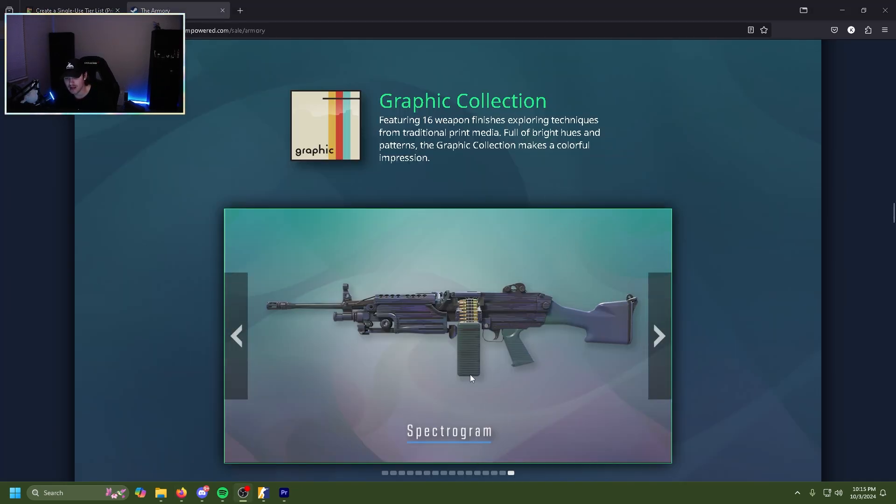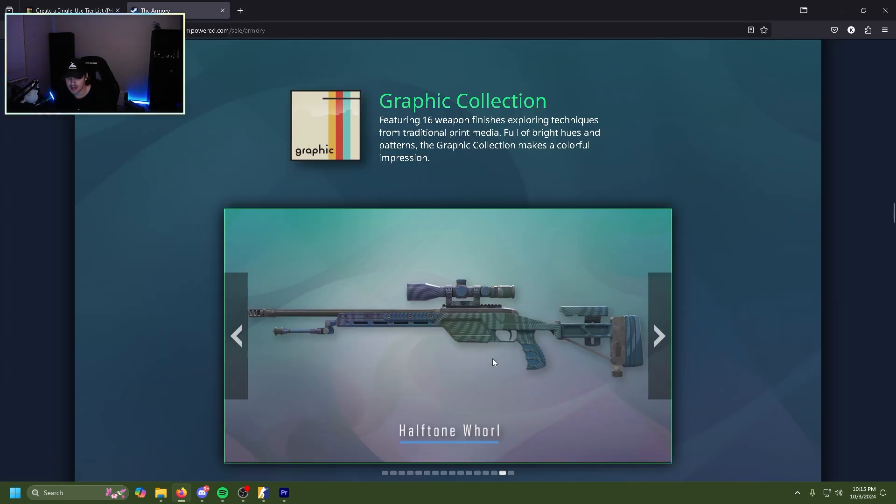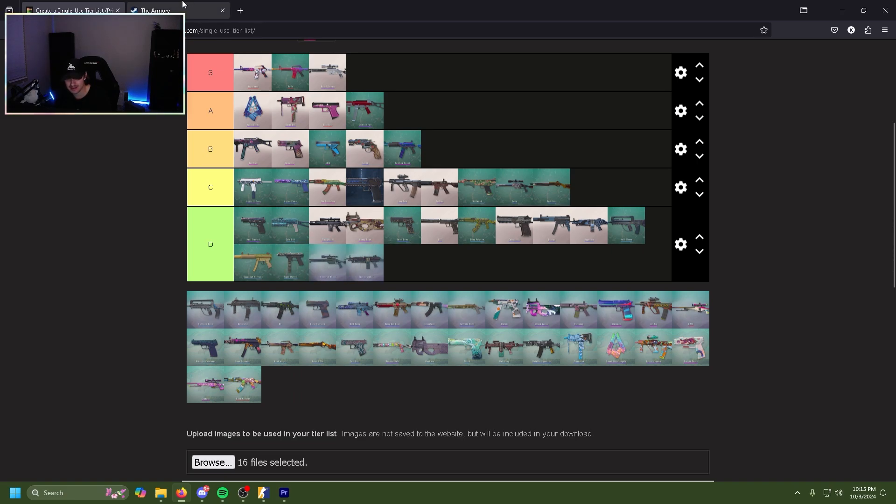With the Graphics collection, we're looking at the Spectrogram M249. If you wanted a purple loadout this would be the perfect M249 skin if you run an M249. Easy C tier. The Halftone Whirl scout — just like the M249, it's just kind of eh. D tier.